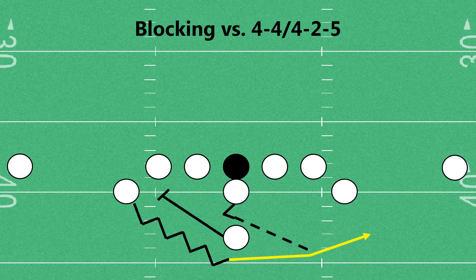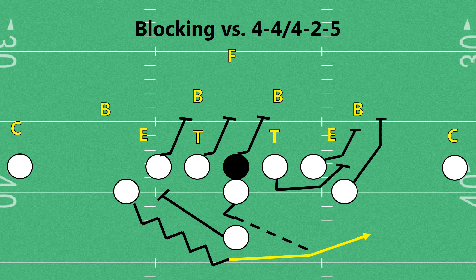To show how this is going to be blocked against a 4-4 or a 4-2-5, our offensive tackle is going to rip to the outside. He has to fight to get his head across if that defensive end comes down. However, if that defensive end sneaks to the inside, he's now taking himself out of the play and doesn't need to be blocked. Our A-back is going to arc-block to the outside, and then our play-side guard is going to pull while every other offensive lineman scoop blocks to the second level.